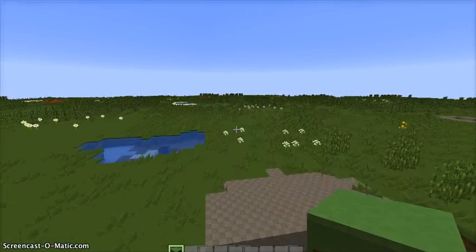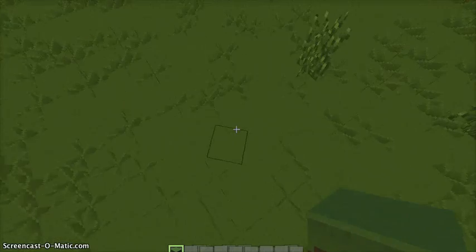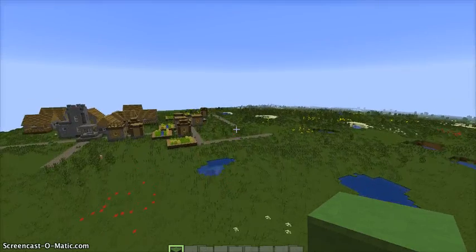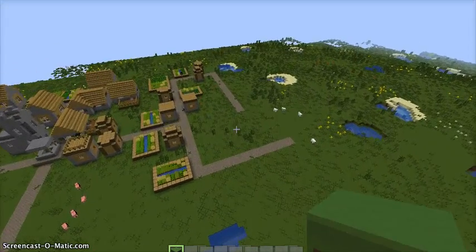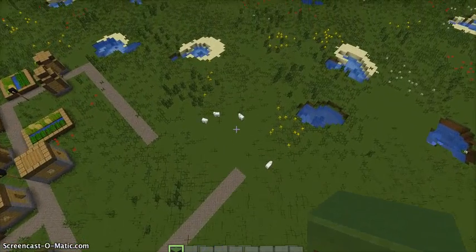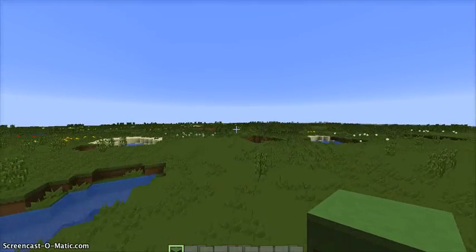Instead of just the normal creative world, which is like one grass block, two grass blocks, and bedrock going down to the void, I made it one grass block, then three dirt, and like 59 stone or something like that.